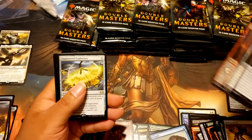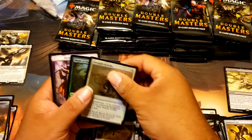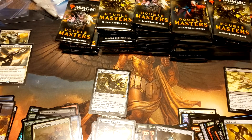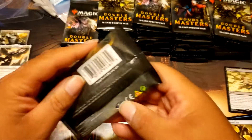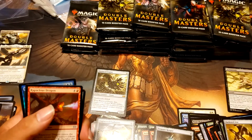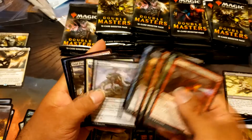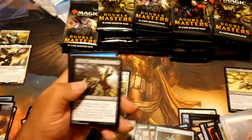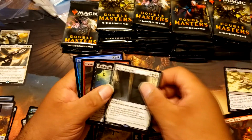Contributor, Brimstone Valley, Engineered Explosives, Wurmcoil Engine, and a couple commons — Strength of Arms and Might of the Masses. I see a Foil Hinder back there. Open up the Vaults and High Priest.